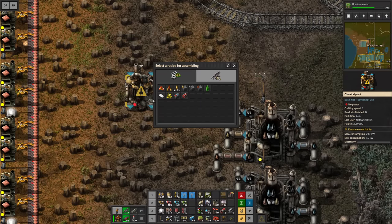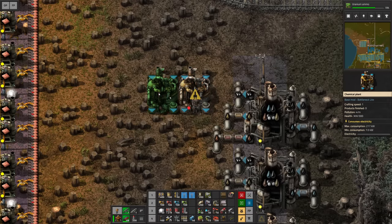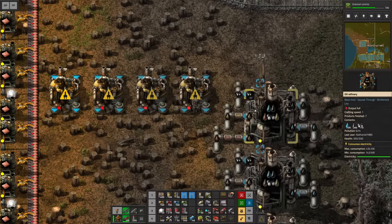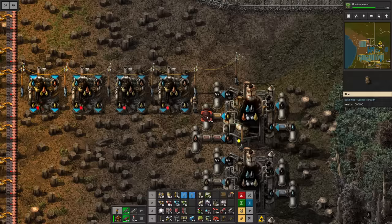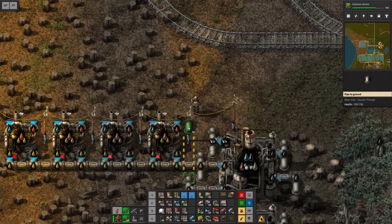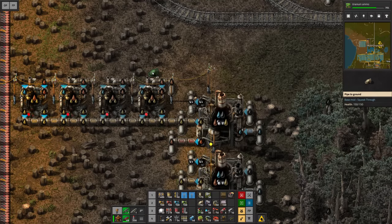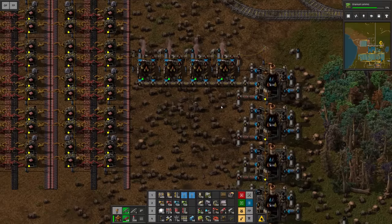The next step is going to be setting up chemical plants to break down heavy oil into light oil. We need about four machines for this to work properly. Get them all hooked up to power. Recipe: heavy oil to light oil. The light oil output we can connect like so, and then we just need some heavy oil over there, plus a bit of water. And that should be the end of the story — another thing out of the way.